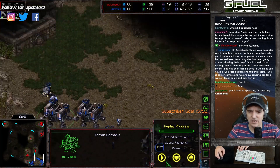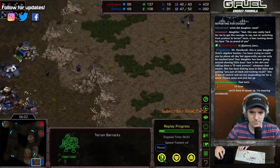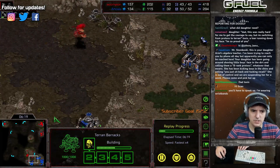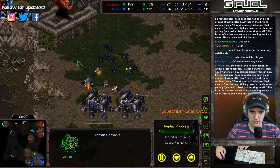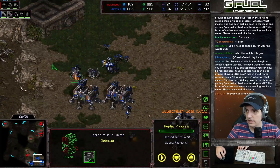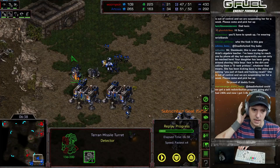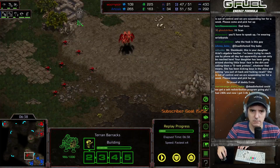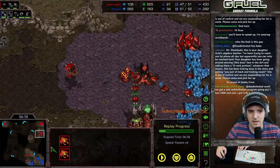Hold on one second — my daughter is FaceTiming me. All right, sorry about that, everything's all set now. He's making his mutas right now, I'm just throwing down my turrets. I wanted to make sure I have enough turrets to stop a 2500 Zerg's mutas.